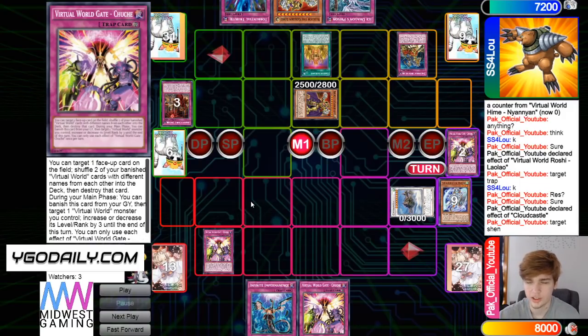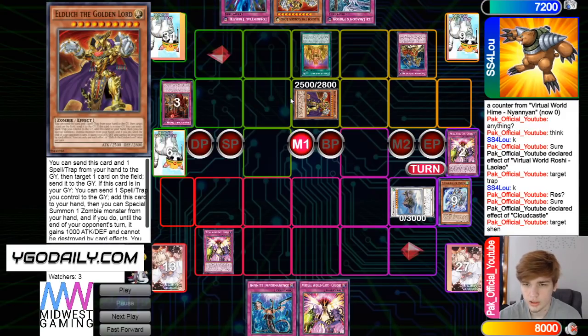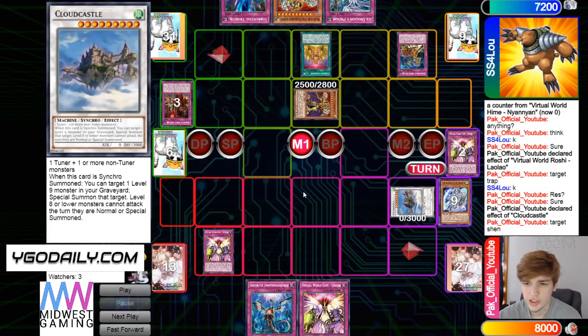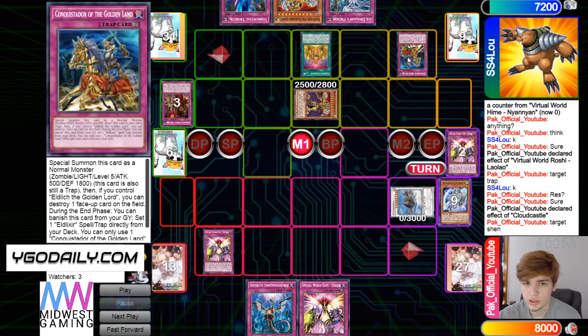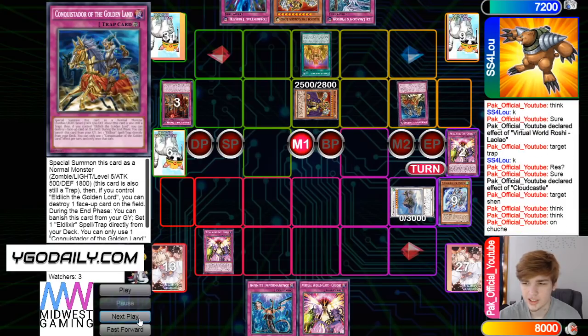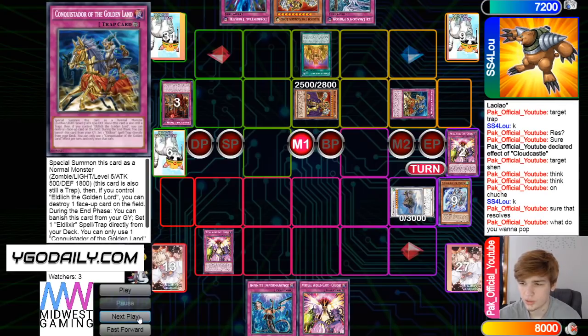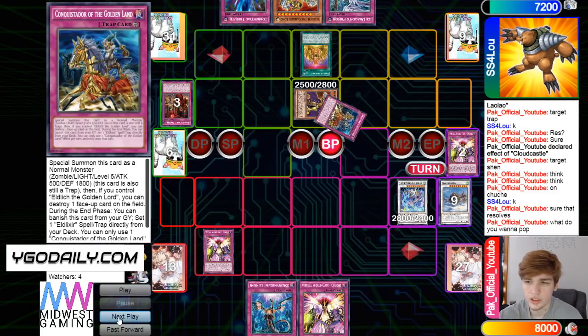Goes into Cloud Castle, effect targets Shen Shen — he wants to use Conquistador before Shen Shen is up, and Chuchi's there. If it doesn't get popped, Shen Shen comes out and he can't out Lord with just what he has on board. He'd have to overlay VFD or beat over it. It resolves, pops Cloud Castle, brings out Shen Shen, then beats over Conquistador.